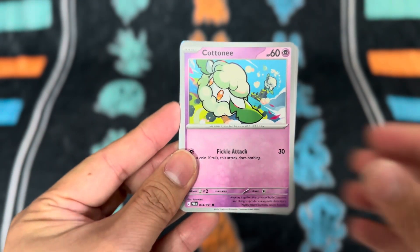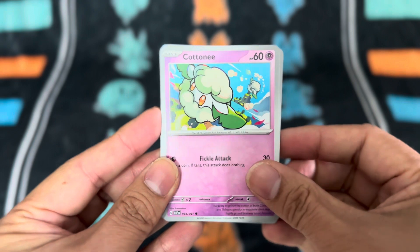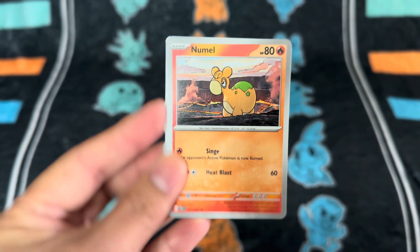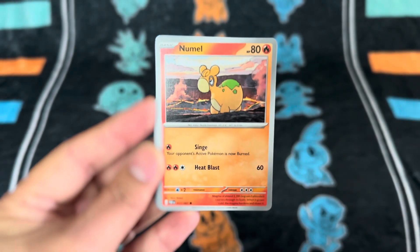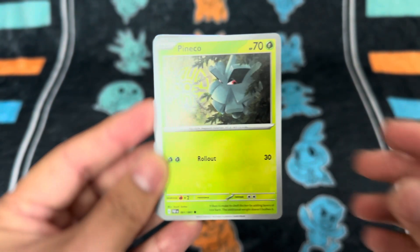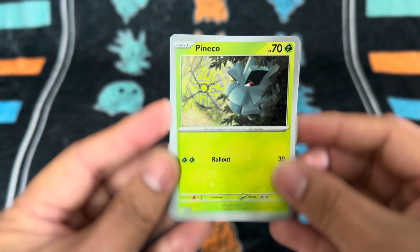We have the lovely Cotton-Knee floating in the sky — I love the camera angle here with the sky at the back. And then we have Numel, who looks like he's just chilling in a volcano somewhere. You really got to appreciate how much work gets put into creating this art. And then we have Finizen, posing next to the sealed gates, I believe, where one of the four legendaries are in Paldea.